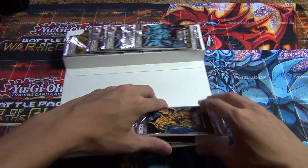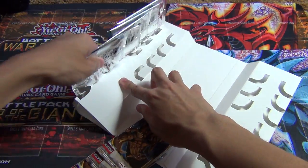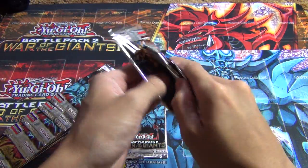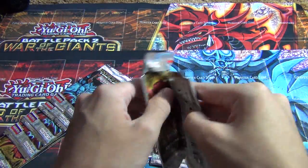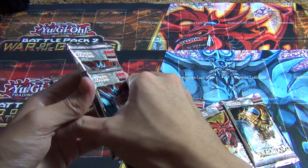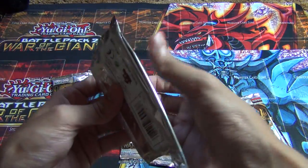Now to get these packs that are freaking glued into these little cardboard things. All right, so that's one of them, and the second one. Let's start ripping these packs off. Don't know why Walmart glues them, but that's how they roll. And if you guys didn't hear my last video, I got these from Walmart for $19.99. They should be released today, so if you guys have a Walmart near you, probably go check it out.